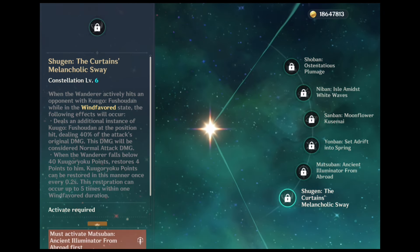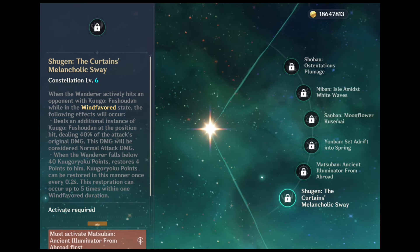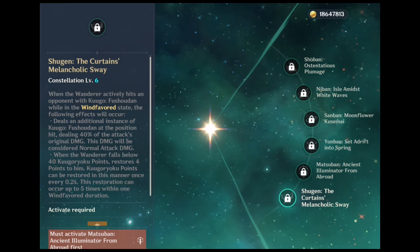And C6 extends the duration of Wind Favoured state while increasing the damage of normal attacks by 40%. Naturally, the largest damage bonus.